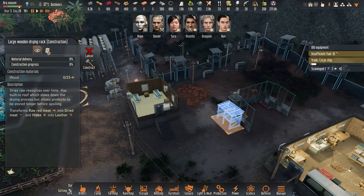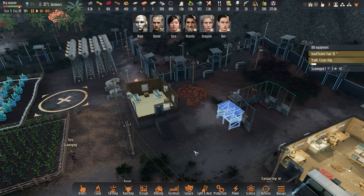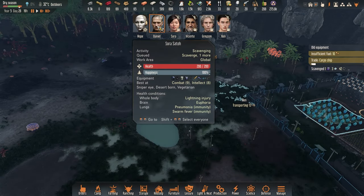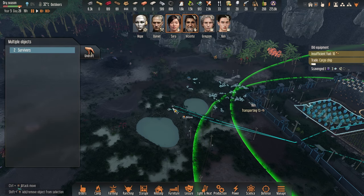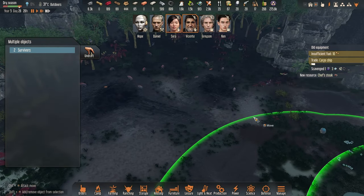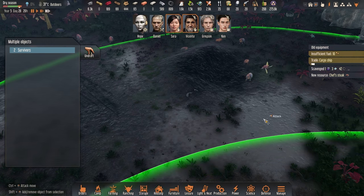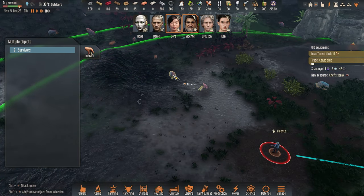We can have everything there, but then we need some meat. So let's send Sora and Vicente — why don't you go here. We are gonna shoot us some meat. You can hunt together, it would go quickly.